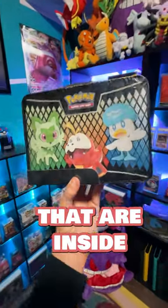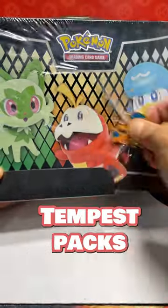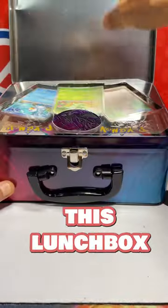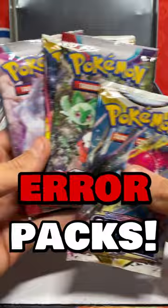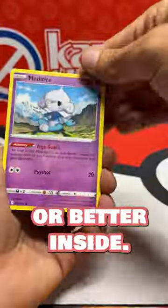Have you heard about the error packs inside this Pokémon box? It turns out that some of the Silver Tempest packs shipped inside this lunchbox are error packs. They are guaranteed to have at least a Radiant card or better inside.